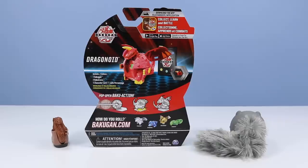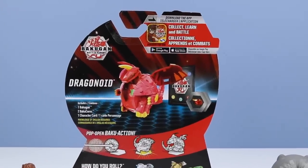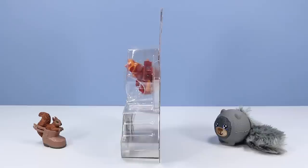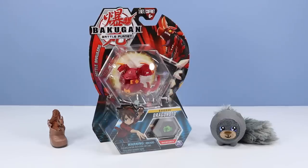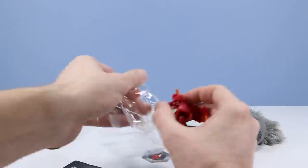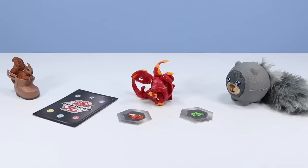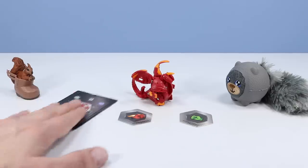On the back of the card, we have an image of Dragonoid up front. Each basic assortment Bakugan comes with one Bakugan, two Baku cores, and one character card for gameplay. There's also a quick little demonstration of pop-open Baku action, and you can download the app for smart devices — I found that very handy for gameplay tips. Now it's time to open up Dragonoid out of the real life pack. And out of the box, we have our two Bakugan cores and our character card.